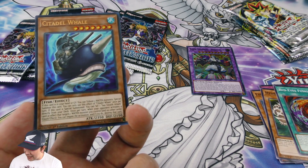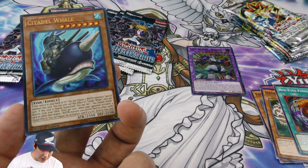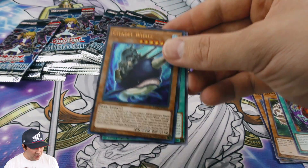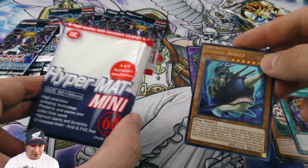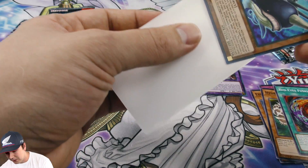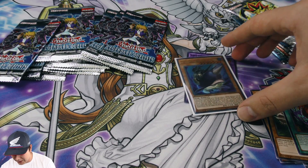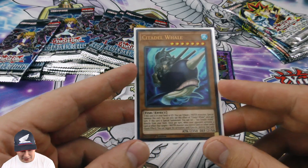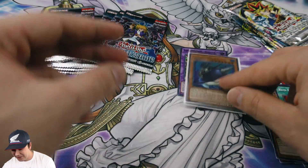Getting that old school vibe with these cards — that's like Fortress Whale right there! Literally Fortress Whale — that is awesome. I'm going to sleeve this one up with our hyper matte sleeves that were donated to the channel. Same stats and everything — gosh, that is a really beautiful looking card.